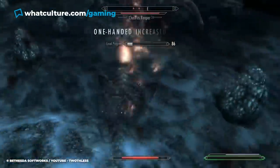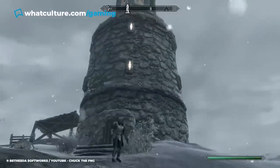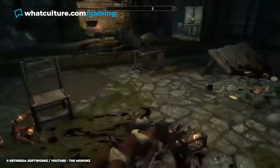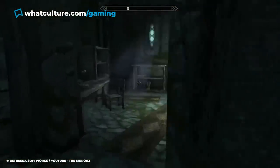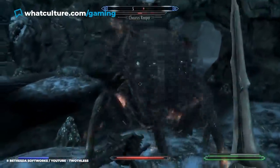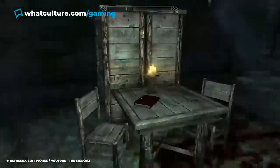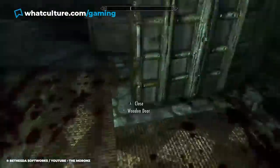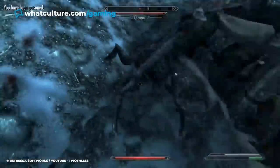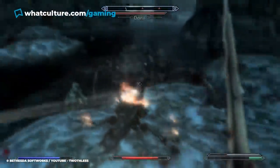Arguably the most chilling item in the game comes from a side mission players will start when they discover Frostflow Lighthouse. Right from the off, players will work their way through a gruesome crime scene of a family being ambushed by Falmer and Chaurus, the two most disgusting enemies in the game, who've burrowed underneath their home. As players make their way through the lighthouse, they'll uncover journal records from the family's patriarch, Harb, learning that he battled his way down into the Falmer tunnels, only to see all of his family dying before being eaten by a huge Chaurus Reaper.